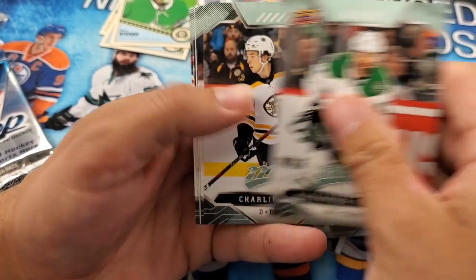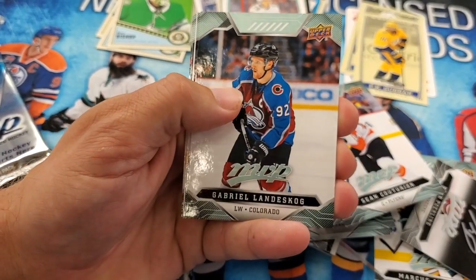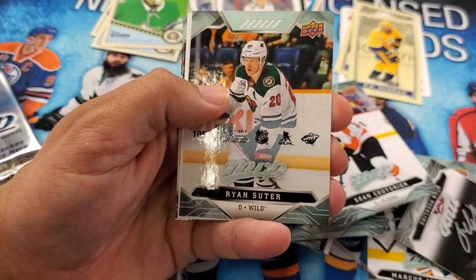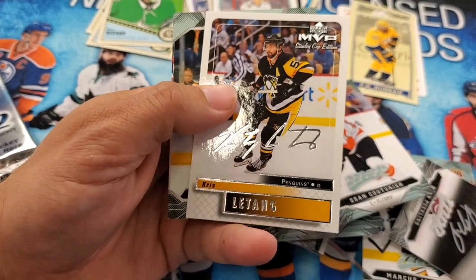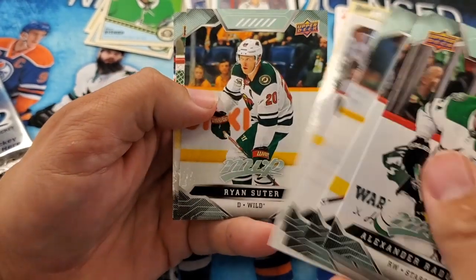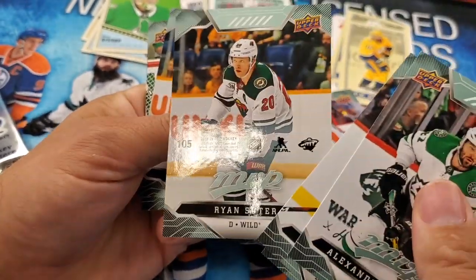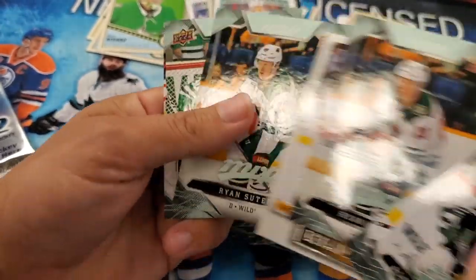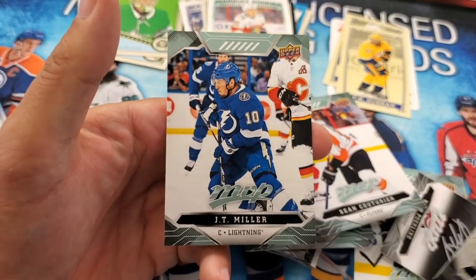Alex Radulov, Charlie McAvoy, Gabriel Landeskog, Ryan Suter. Retro Silver Script — Chris Letang. Ryan Suter again. This was the puzzle back — missed the puzzle back there. That's the difference. Ben Bishop and JT Miller.